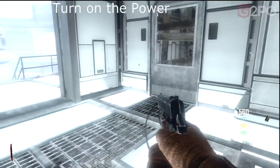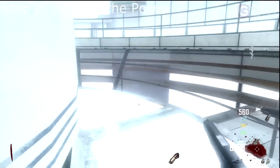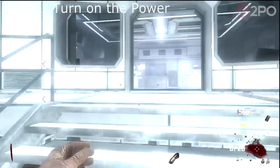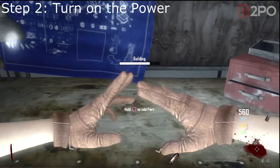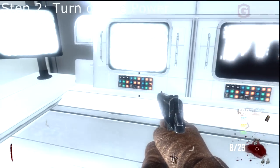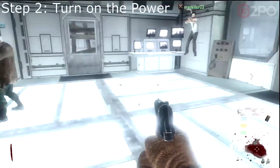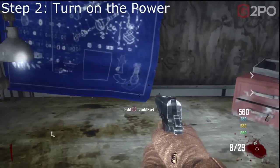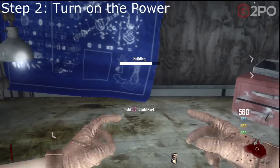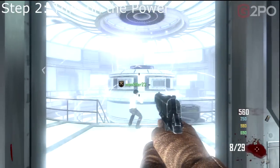Step number two: turn on the power. We're going to drop down the outhouse. There are three components for turning on the power. The first is the forearm, which has been around since Zombies Veroot. Bring that over to the workbench in the other room and add the part. The second is a switch on the console to the left. The last is the control panel right behind us. These positions can vary, but all three components will be found in this area. Then we turn the power on.